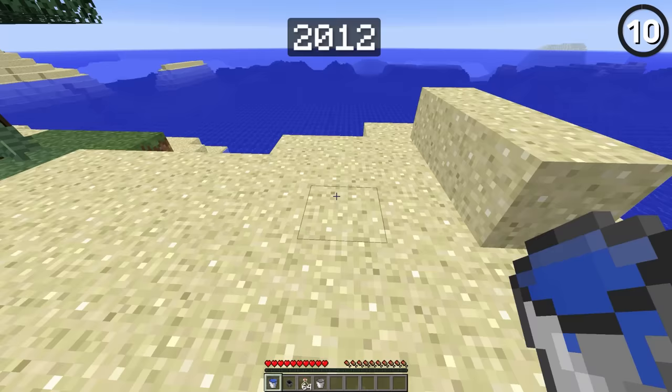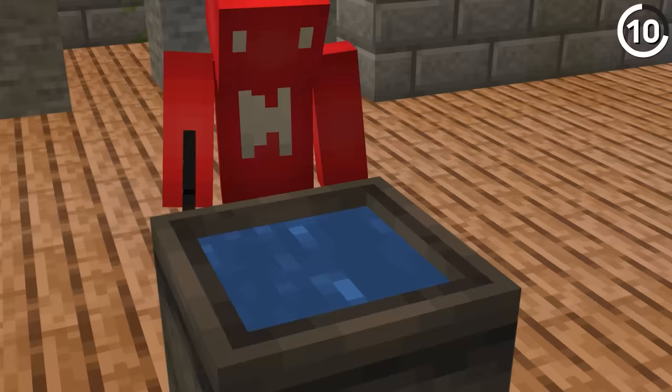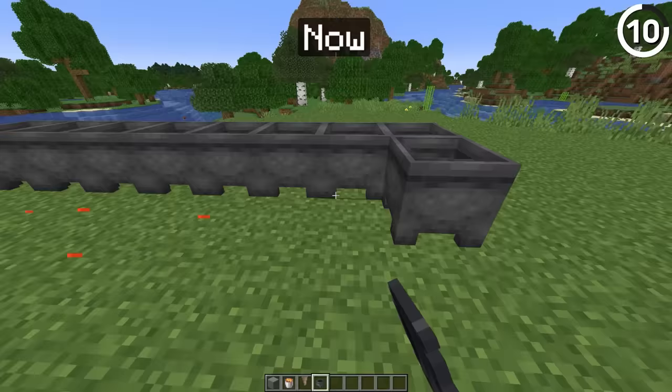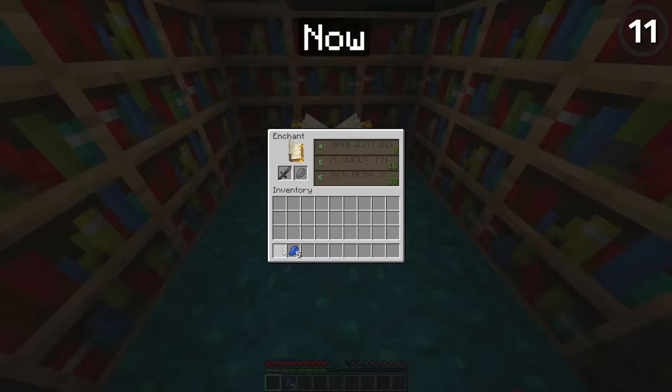In the past, if you emptied a water bucket inside a cauldron, there was no way to remove it. The only way to get the water out was to break the cauldron and replace it, since water bottles or an empty bucket couldn't do anything. It makes cauldrons seem like they've been useless for a long time — though they're arguably more useful for lava these days than they've ever been for water.